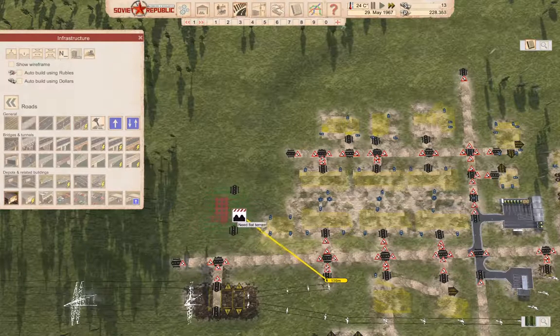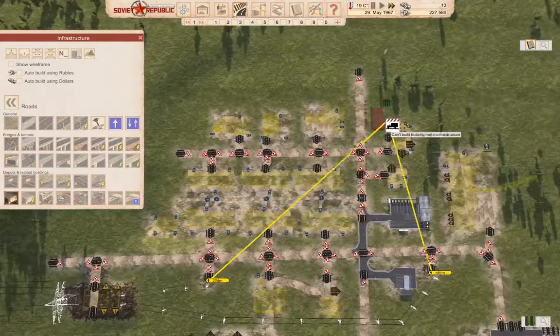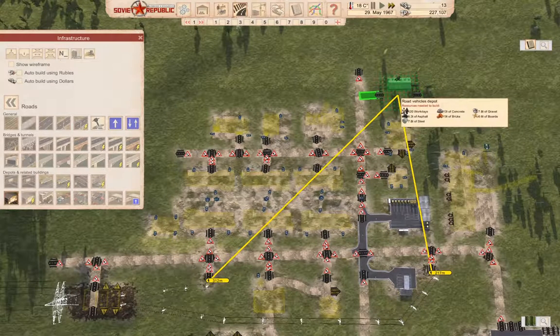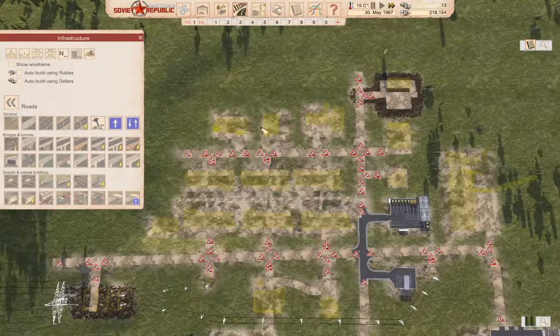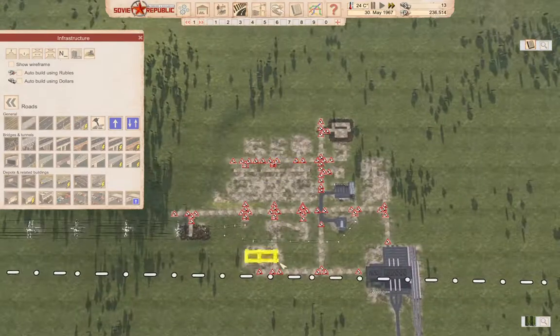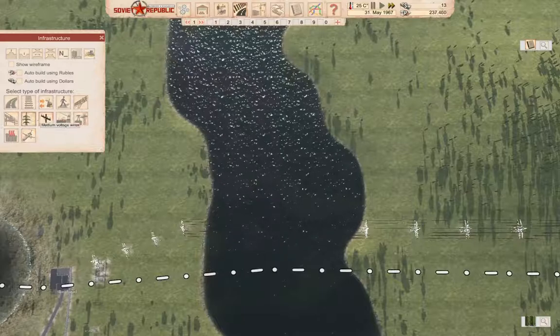We're going to stash the road vehicles depot up here. So we're going to need all of this to get all of the industry stuff online down here in our little village. So let's go in here and build that with rubles.